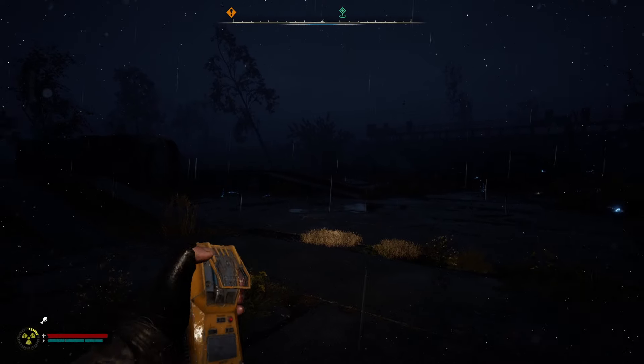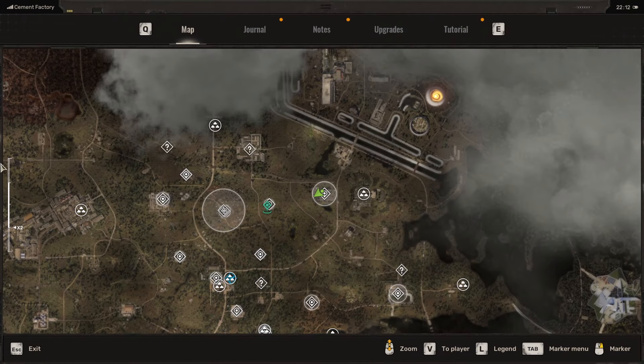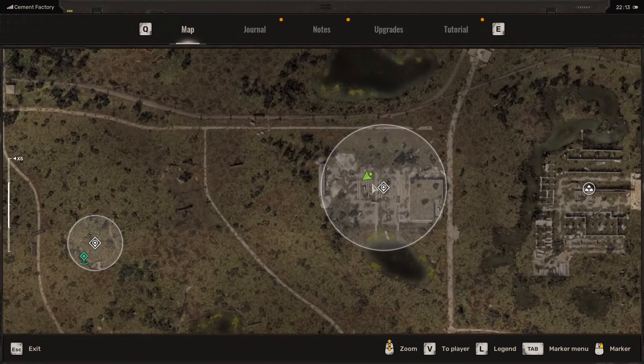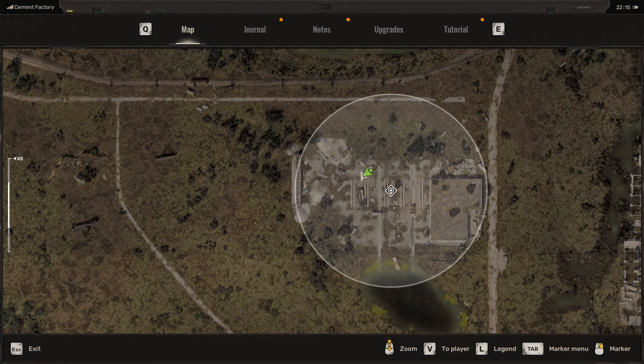Now you know where to find the thunderberry, which is right here on the map in the cement factory at the reloading point on the west side — northwest side. Thanks.